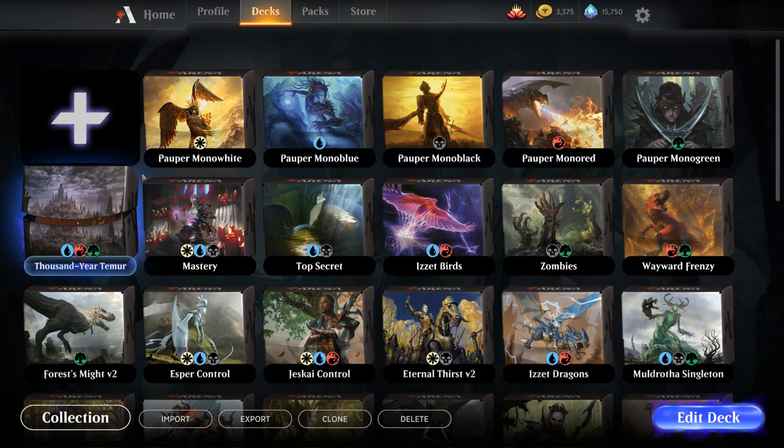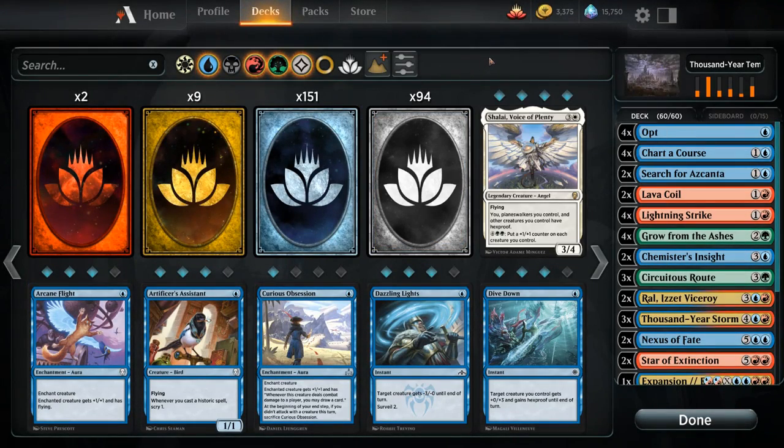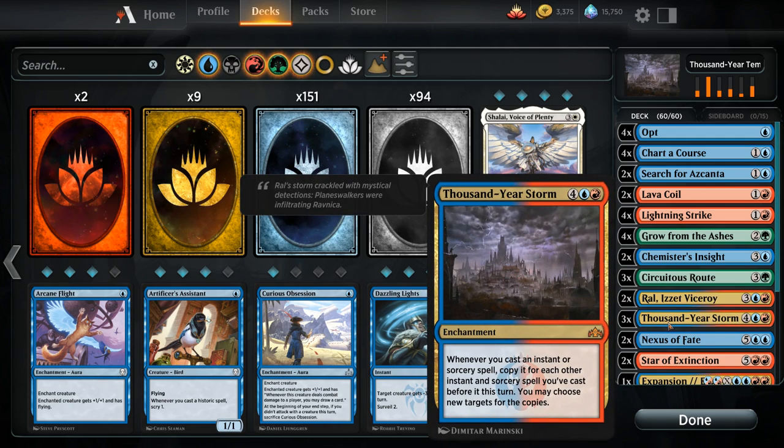Hello and welcome to another Magic Arena gameplay video. Today we're taking a look at Thousand Year Storm, a blue, red and green combo deck built around the 6-mana enchantment Thousand Year Storm, which says whenever you cast an instant or sorcery spell, copy it for each other instant and sorcery spell you've cast before it this turn, and you also get to choose new targets for those copies. The goal of the deck is to ramp into a Thousand Year Storm as soon as possible, then let sweet things happen by chaining together a bunch of cheap instants and sorceries, followed by maybe some more expensive instants and sorceries to win the game.